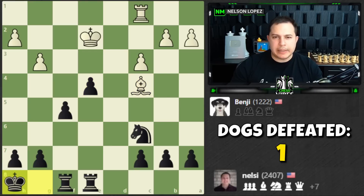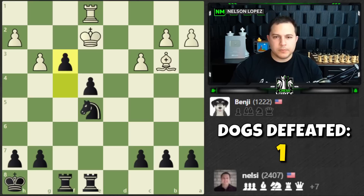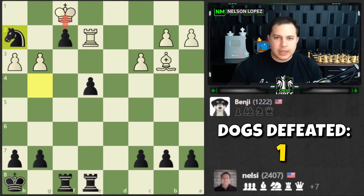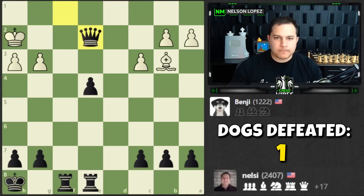We'll slide the king to the side and hop the knight in. Let's keep going — opens up the rooks. We'll just keep pushing the pawns and go get a queen. The rooks are perfectly positioned. Let's attack the rook, then hop in with a check to force the king out of the way — and we get the queen. That's checkmate in two. Good game, Benji!